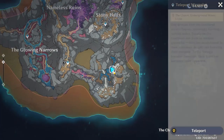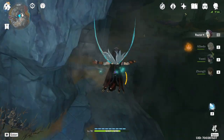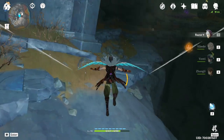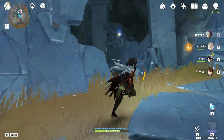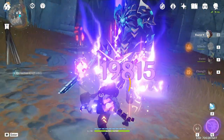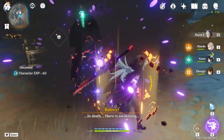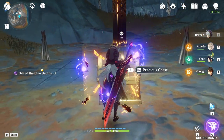Next we're going to teleport to this teleport waypoint and from here we're going to go to the left side. There's going to be a wall to break — I already broke it — but after you break it there are going to be three enemies inside. After you defeat them, we're going to get a precious item and also get the orb.